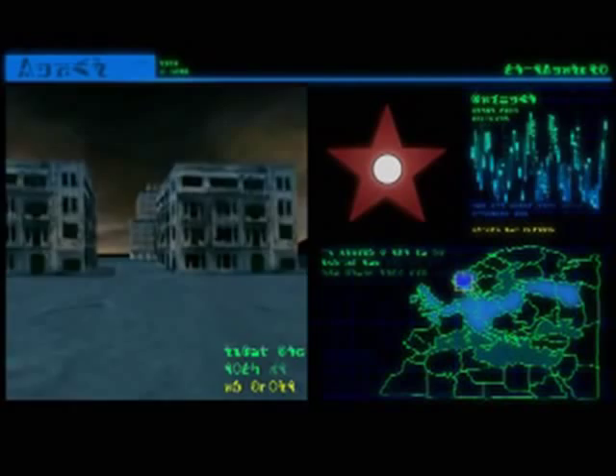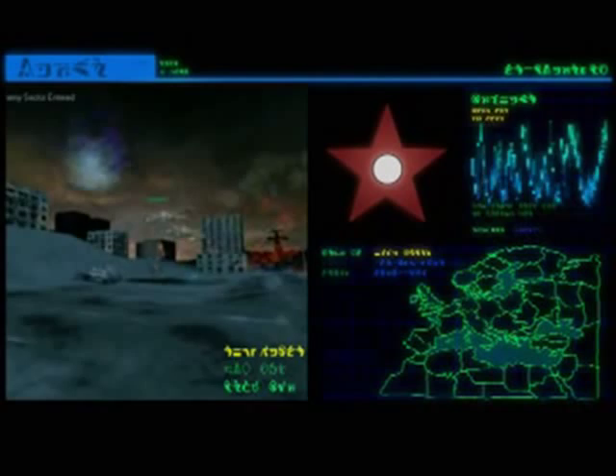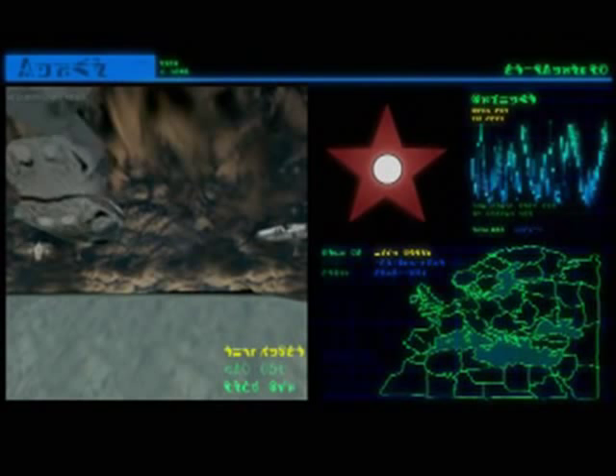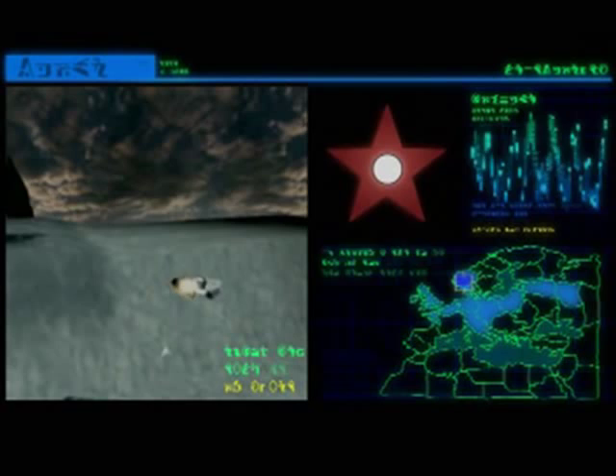Battle zones: high density urban areas. Deployment of ground tanks essential. Beware of aerial attack by slow but deadly Gargoyle 2 anti-tank cocktails. Intelligence reports warn of highly classified saucer-shaped warcraft armed with deadly electromagnetic impulse weaponry. Codename: GIGANT. Activate all battle systems. Prepare for mission briefing.